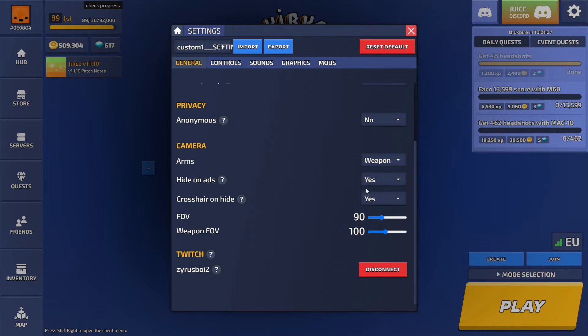Crosshair on hide — definitely enable this. You're going to want to see your crosshair when you're aiming in to hit shots. FOV is personal preference. A higher FOV lets you see more around you, but can look distorted if too high, or feel boxed in if too low. I like to set it to 95, which is quite nice.